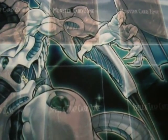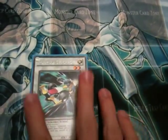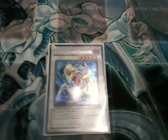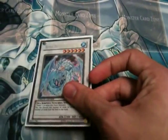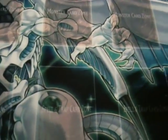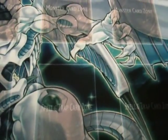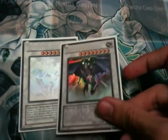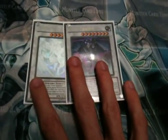Moving on to the extra deck. Because I run level ones, I run one Formula Synchron — which is limited. I run one Ally of Justice Catastor and one Naturia Beast, because this is an Earth deck. I run one Brionac for my level six, and one Naturia Barkion again because this is an Earth-based deck and you never know when you could get it out. I run one Black Rose Dragon because you never know, one Stardust Dragon for the Starlight Road and for Synchro plays, and one Scrap Dragon. I run two level eights mainly because the Fortresses can combo with Glow Up Bulb since they're level sevens.